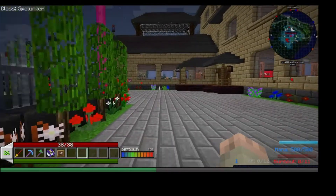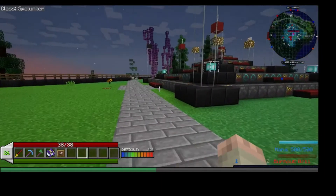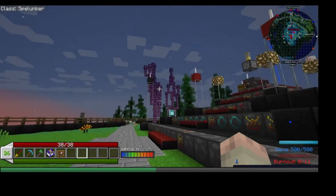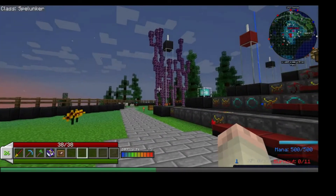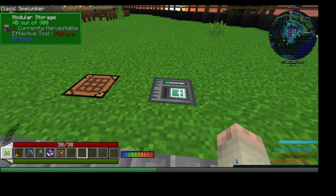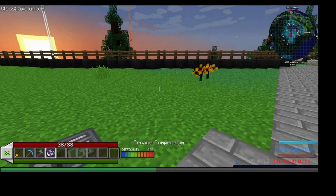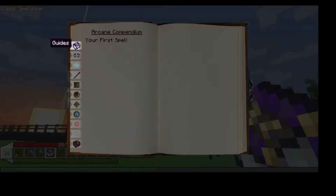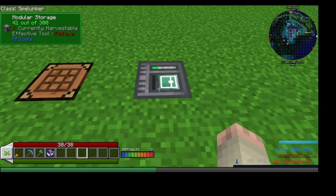Now that we have the book, we've got other stuff to make. I took and planted some chorus fruit over here because we need the purple blocks in case I need them later. But the first thing we need to do is make an Oculus and then a description table, so let's get that taken care of first.